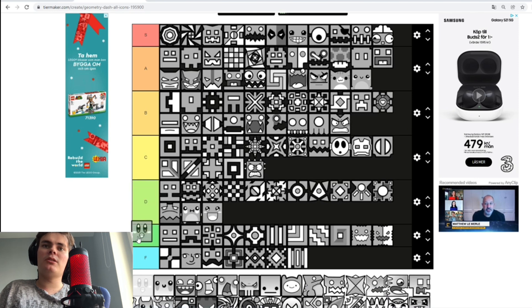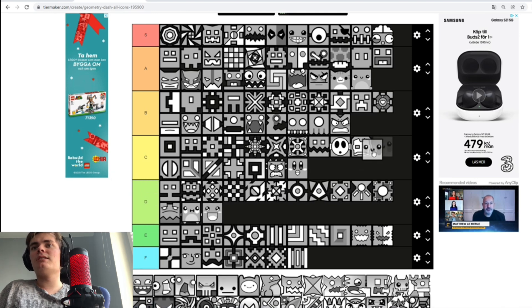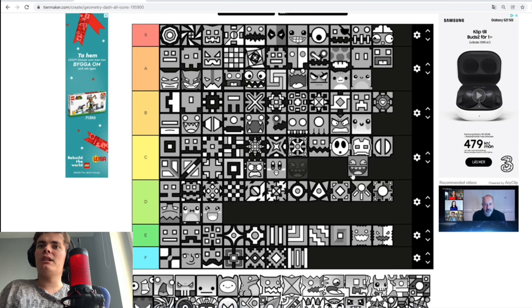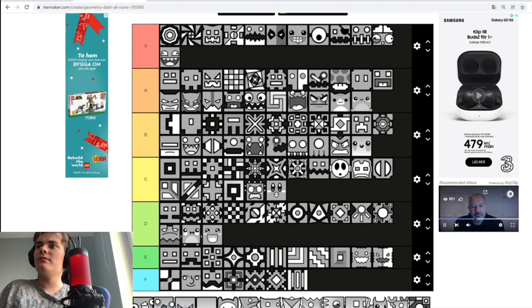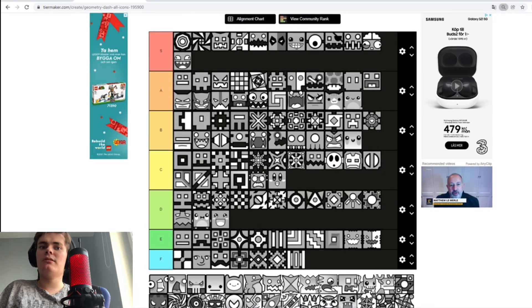This one — I think this is some Kirby icon or something — C tier. This one, which looks like it's melting — D tier. Then the Spongebob icon — S tier! Oh my god, this is getting big, gotta zoom out. This one — I think Danceman is using it, if I'm not wrong. We'll put you there in A tier.